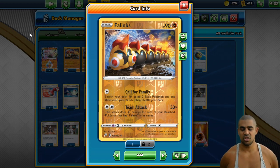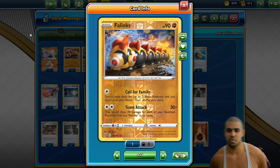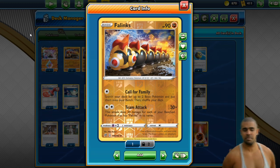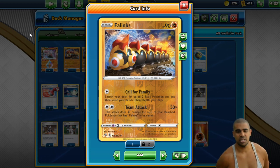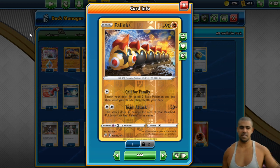90 HP. The top attack for Phalanx is actually really nice — search your deck for two basic Pokémon and put them onto your bench. And you might think, okay, that's not a bad attack, but why are we building around it? Look at the second attack, Team Attack: 30 times for each one of your bench Pokémon that has Phalanx in its name. So if you have a full bench, you do 30, 60, 90, 120, 150.